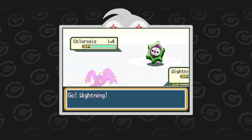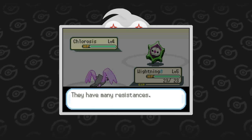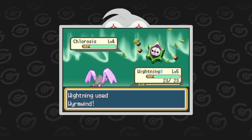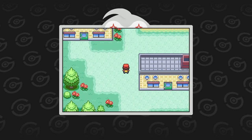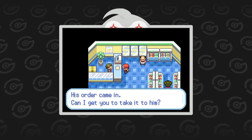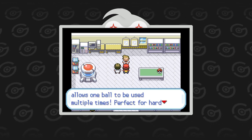This is actually a great way to introduce the Cosmic type, because the opponent has a Chlorosis, which is Grass Cosmic. Oak explains the weaknesses and resistances, and also points out that Whitening just happens to have a Dragon type attack to hit Chlorosis super effectively, so the battle is over very quickly. After our first battle, we're off to get a package for Professor Oak. The Pokémart is in the same town instead of the next one, so it's a short trip. Oak gives us the Pokédex and explains that our Pokéballs can be used multiple times.